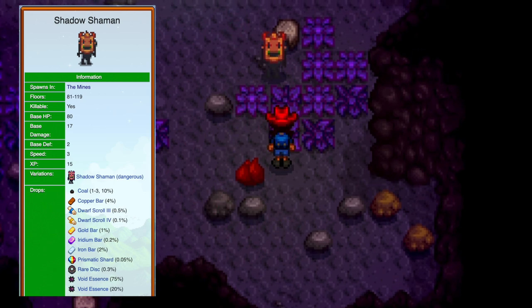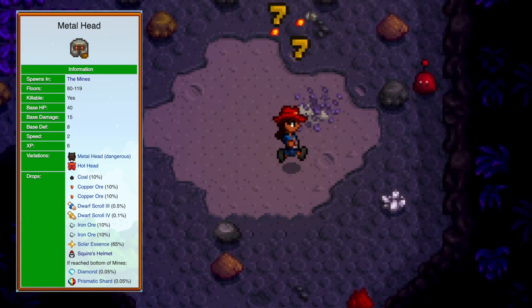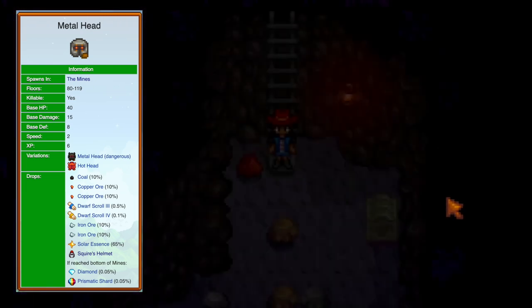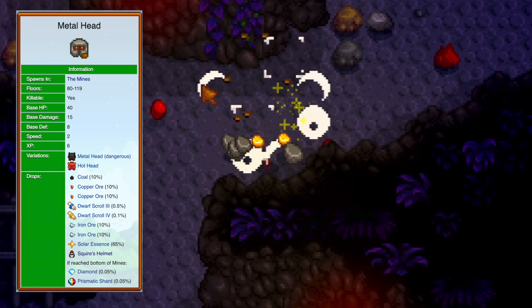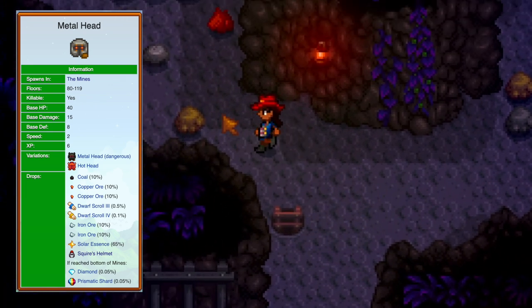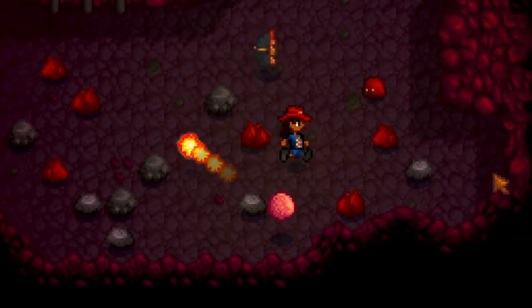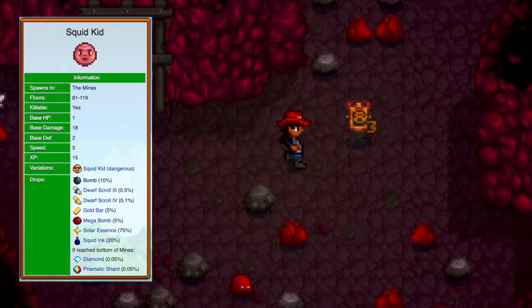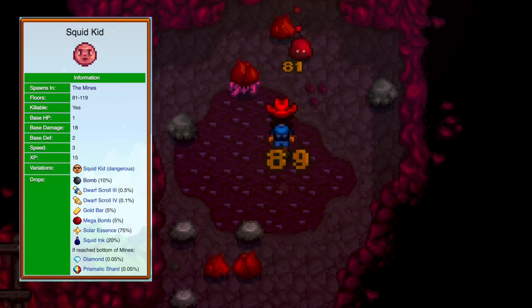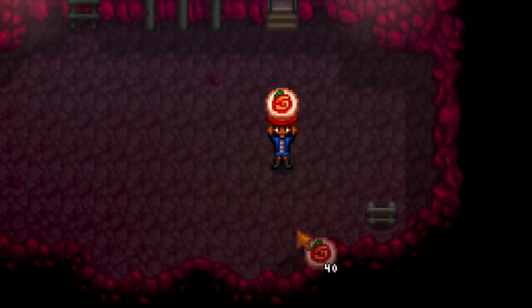Shadow shamans are different from brutes — they have more knockback and can hit you with the jinxed debuff, which lowers your defense by 8 for 8 seconds. Metalheads are pretty slow and hard to knock back, so take a swing or two, move, and repeat. Squid kids are like something out of a fever dream — they only have one HP but shoot fireballs at you, so be careful.